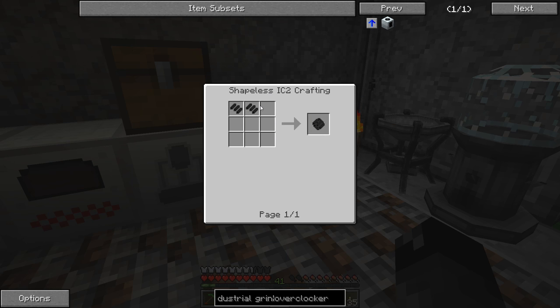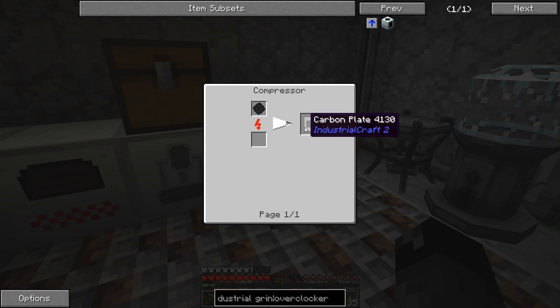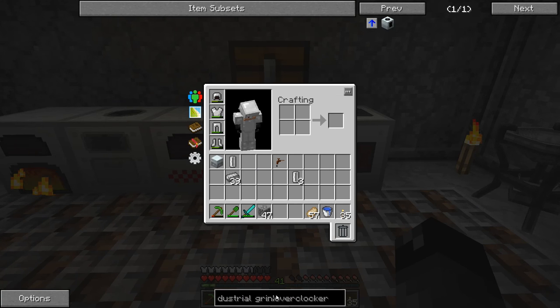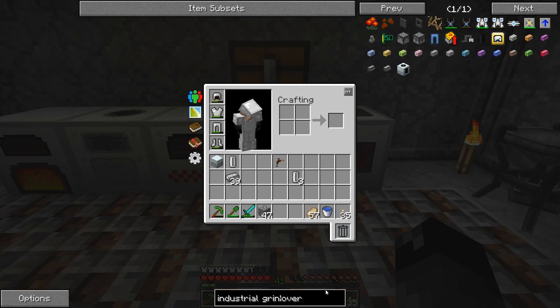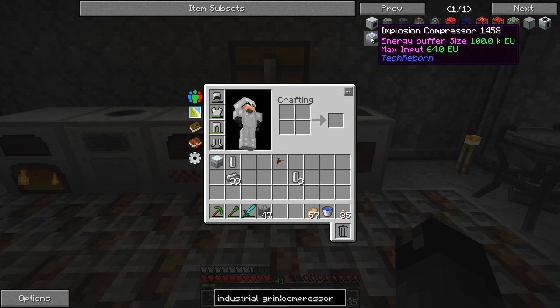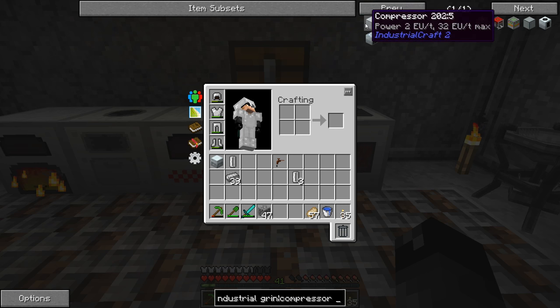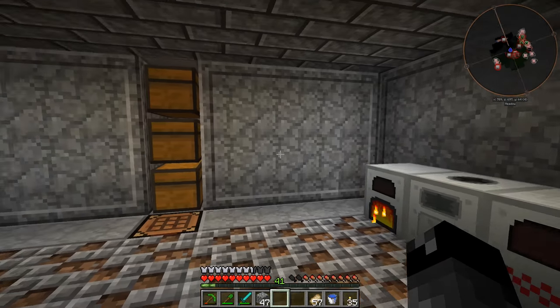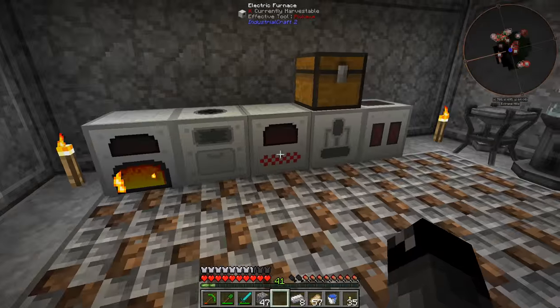We need pulverized coal - four goes into one raw carbon mesh, so we need eight for one of these. Then we have to compress it. We don't have a compressor yet, so we need another machine. Let's look at a compressor - the implosion compressor requires machine casing and is a multi-block structure. I think we want the IC2 compressor, so that's an electronic circuit, basic machine casing, eight more iron. Everything in this costs a lot.